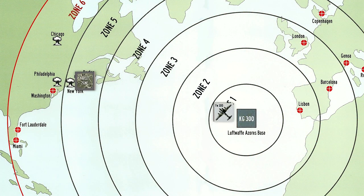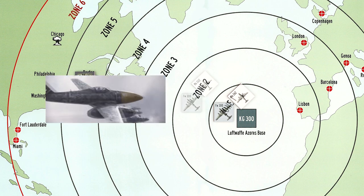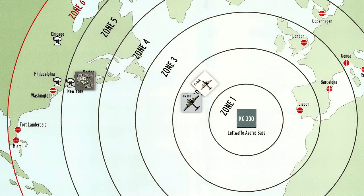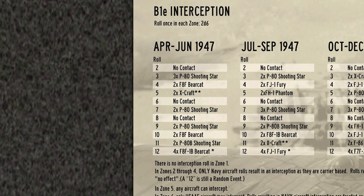We move into Zone 1 where we rendezvous with our fighter escort. We proceed to Zone 2 and roll for an encounter — it's a 7. Two P-80 Shooting Stars, which we ignore since they are land-based aircraft. We move into Zone 3 and roll a 9. Two P-80s once again, which we ignore.